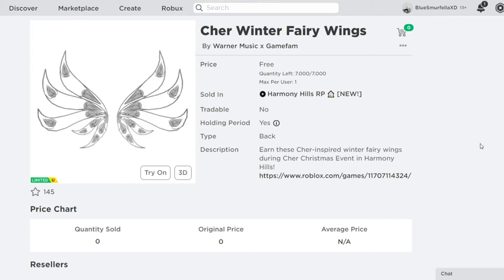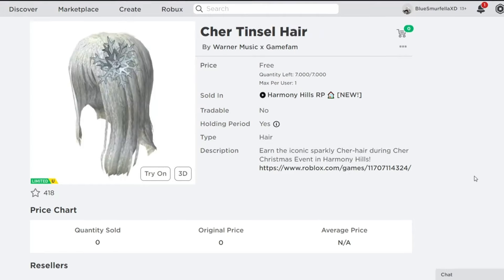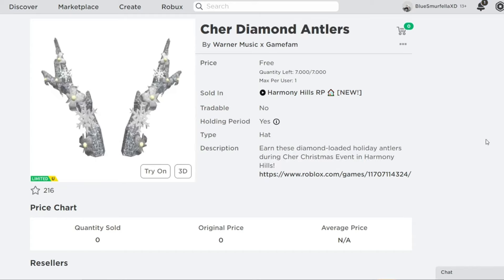There's also going to be 7,000 of the Cher Diamond Antlers available. The Cher Tinsel Hair — currently we're not exactly sure how many will be available to claim — but this is also going to be available in the event with the Winter Fairy Wings. So all four of these items will be available to collect at the Winter Event in Harmony Hills RP, and I'll leave a link to the game in the description so you guys can be ready for when this releases.